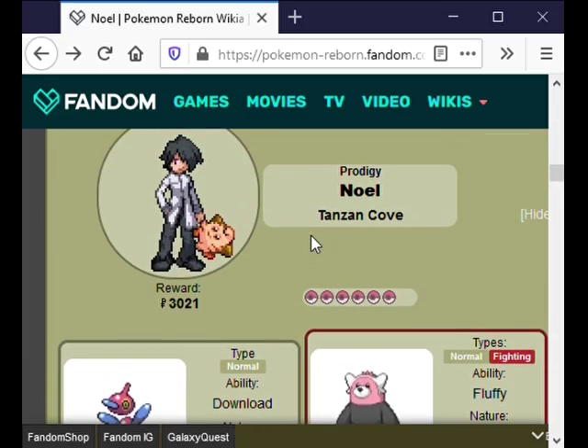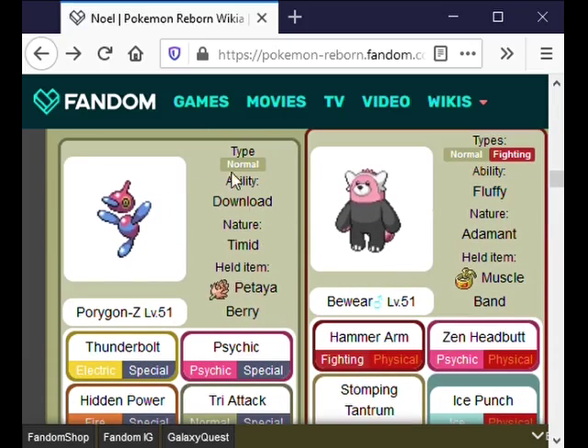Let's quickly go over the plan for Noelle. I'm going to start with Onix and Stealth Rocks. Onix will have Sturdy and a Red Card. That's very important because Porygon-Z's Downloadability will boost its special attack when sent out against Onix, and we definitely do not want to boost its special attack. So the Red Card will cause Porygon to be sent back to Noelle after it attacks Onix. Onix will hold on because of Sturdy and get Stealth Rocks up.